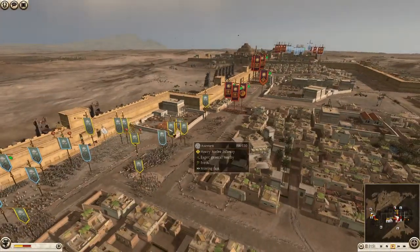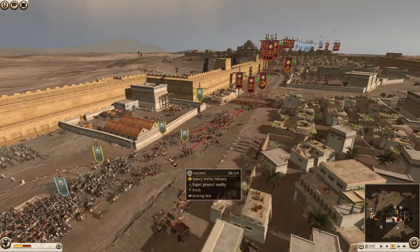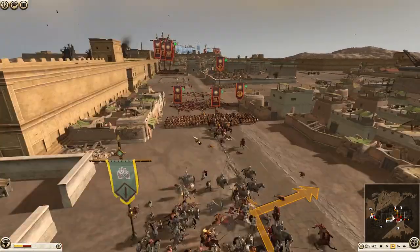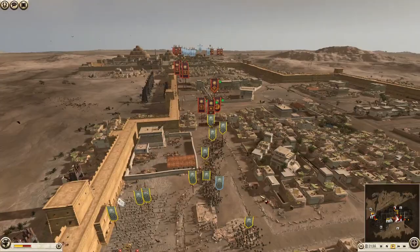Here comes the cavalry — they're sending their own cavalry. That's Royal Cataphracts — that must be the general. So that's pretty risky, I wouldn't have done this, especially against Spears. But they're willing to risk it. They're sending in a lot more Axemen now.